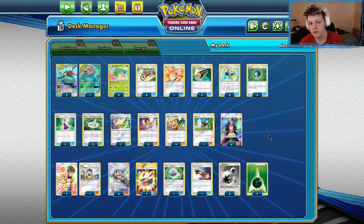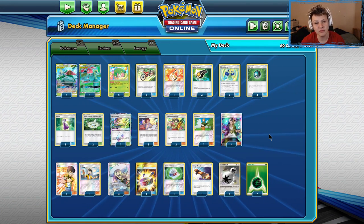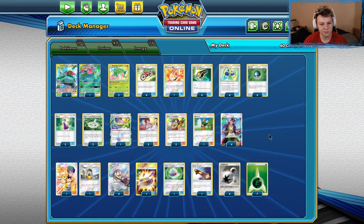Yo, what is up you poorly drawn Pansages? Today we're playing some games with the top four Selesaur list from Denver Regionals.